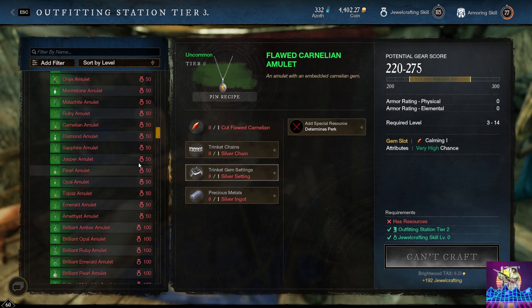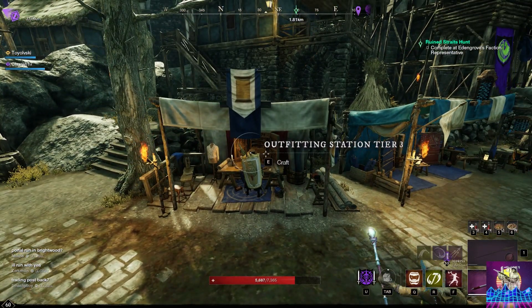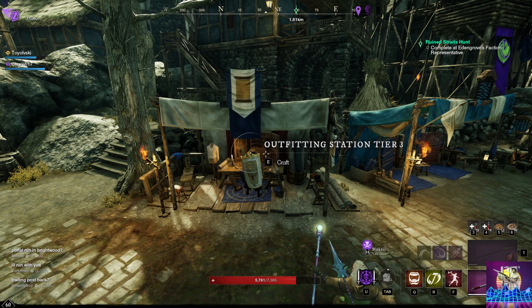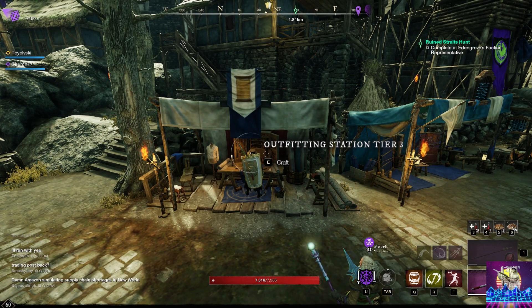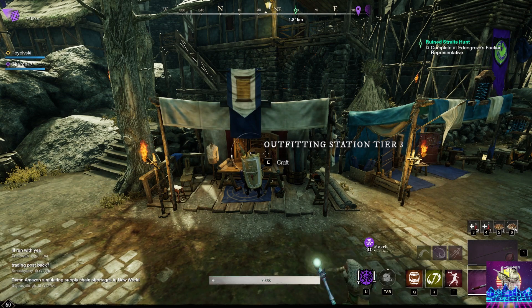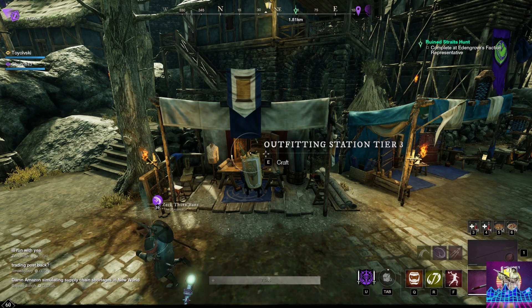As you scrap items, it will obviously give you some materials back. Scrapping flawed items gives you silver ingots, and scrapping normal common jewelry will give you flawed gems and silver ingots back.